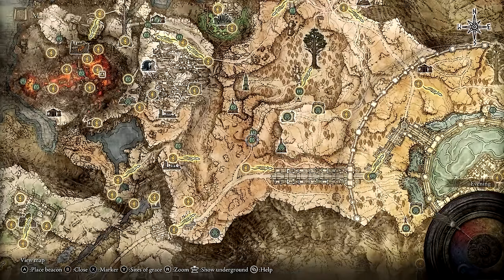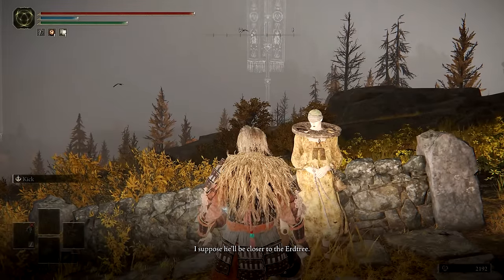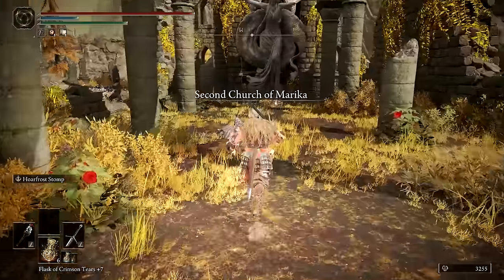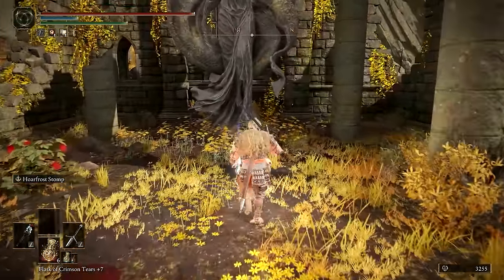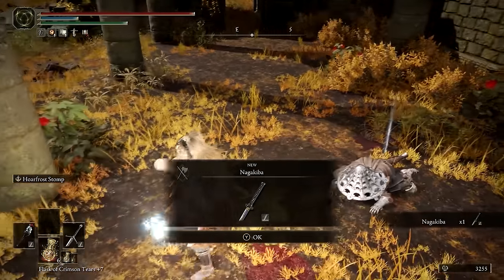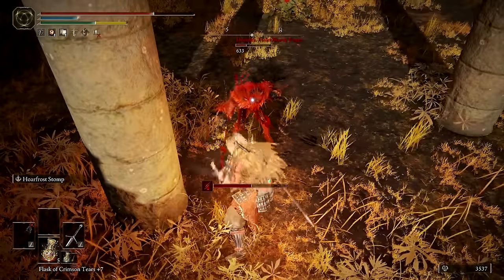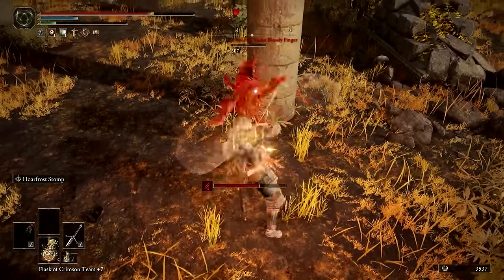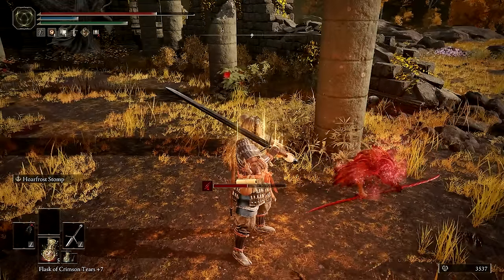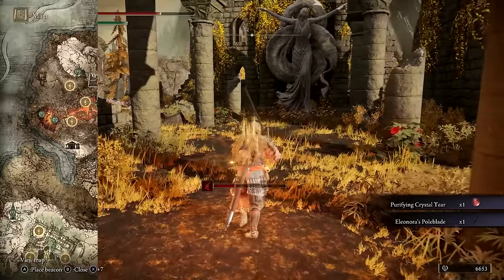Next, find Khorin a short distance north of the Altus Highway Junction. Speak through all of his dialogue, then make a stop by the Second Church of Merica. There, along with a sacred tear, you'll find Yura laying on the ground. I recommend eliminating the two dogs out front first. Then speak with Yura, pick up the Nagakiba he drops, and prepare to fight. Moments later, Violet Bloody Finger Eleonora will invade. Her Dragon Breath attacks are dangerous and the best strategy is to just be aggressive. Defeating her is rewarded with Eleonora's Poleblade and the Purifying Crystal Tear, which will come in handy later on. This is the last missable step in Yura's questline and will resolve his story once we reach the Mountaintops of the Giants.